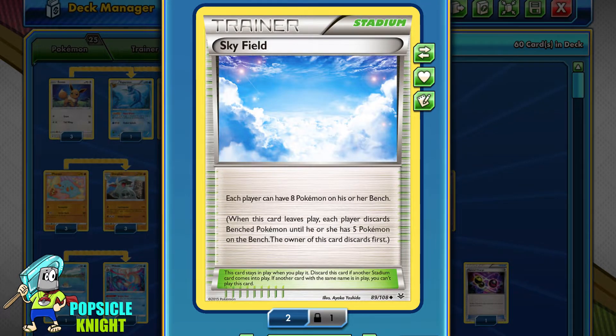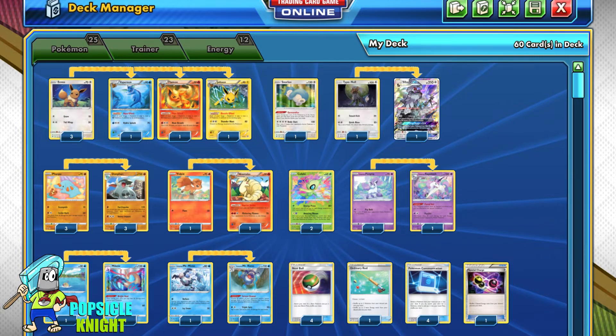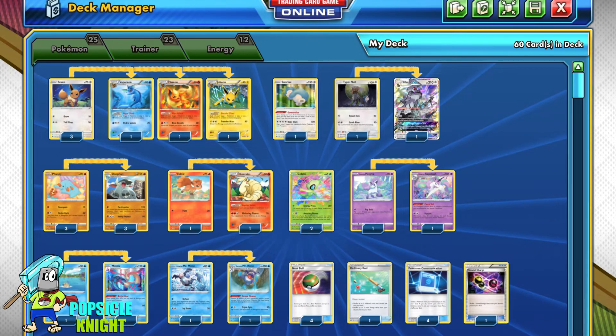Ideally, you want to set up Gormandize Snorlax first at the very beginning of the game, then get Celebi on your bench and attach one Energy in your first turn. Next, get Skyfield Stadium in play and Vulpix on the bench to protect it once evolved into Ninetales. Then fill your bench with basic Pokemon, making sure to start with at least one Phanpy so you can set up your attacker. Everything else depends on your matchup. The decklist will be in the description below. Let's have some fun and see some gameplay.